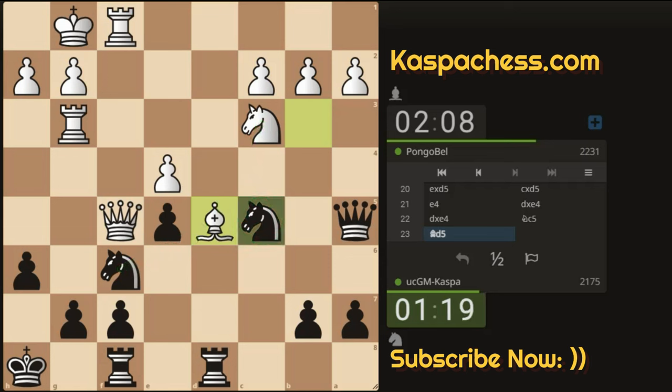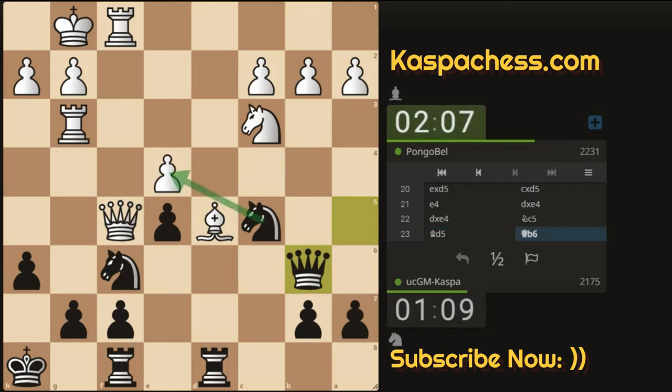There we see Bishop D5. Something looks fishy here — I can just take the Bishop, or play a tactical move. I can see a tactical move like Queen B6, preparing for a nasty discovery — something like Knight takes E4, check, discovery check. And these are the kinds of tactics that most of your opponents won't see coming.